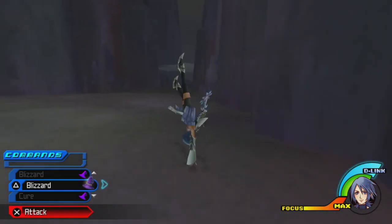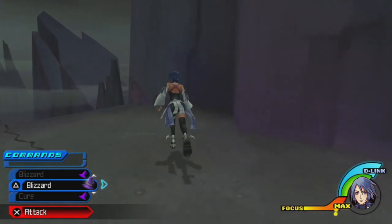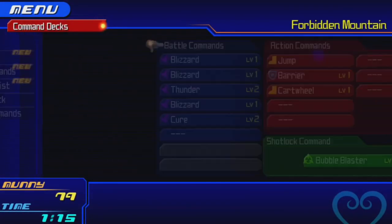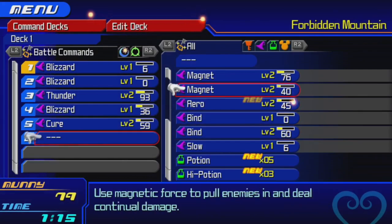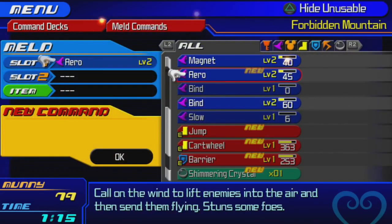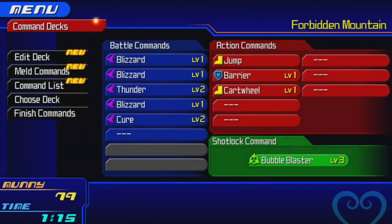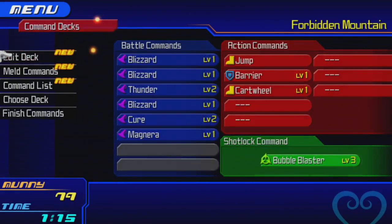We get a High Potion. So Aqua is basically just going to explore Maleficent's Castle — Ventus got to explore the whole world; we do not. We also have a new slot open. I know exactly what we're equipping here. We get Arrow! We're gonna meld our two magnets together and attach a Fleeting Crystal to get Magnera with Magic Haste — because heck yes we are. We're gonna equip that right away.